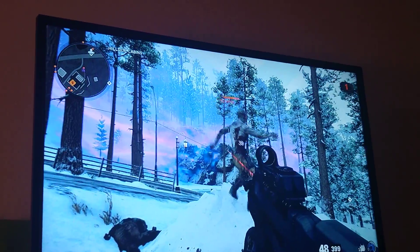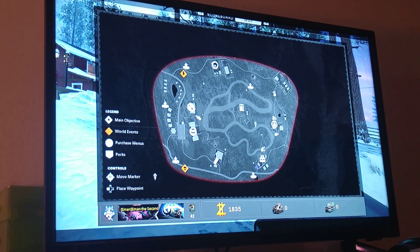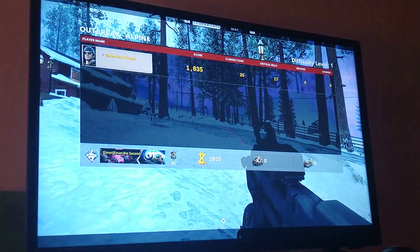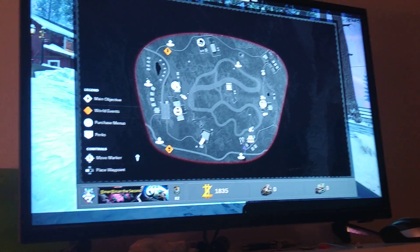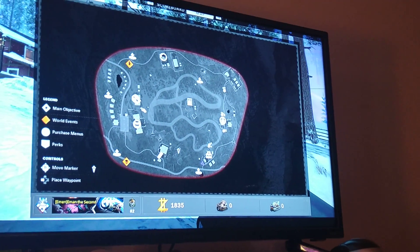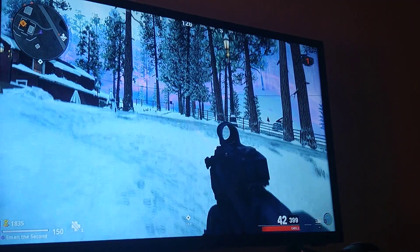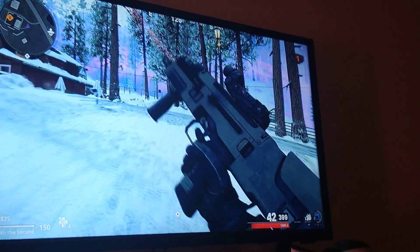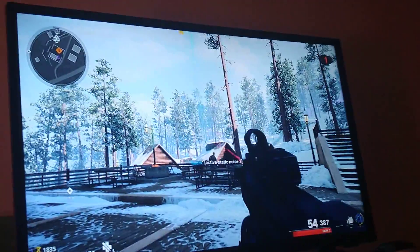I love those zombies. So, if you're having some trouble finding it — right here, this area, this little town thingy right here. If you're not aware of how this works, basically you find a radio. These radios appear orange on the mini-map.